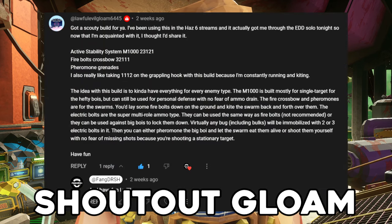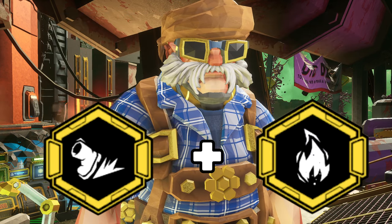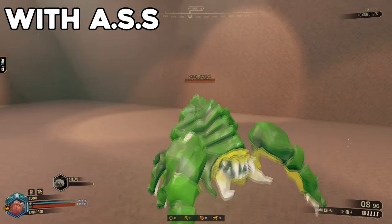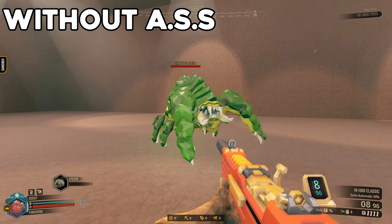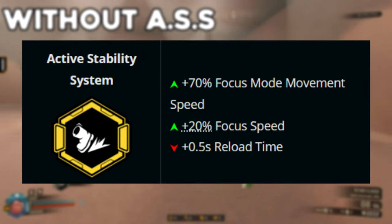This build was recommended to me, and it's a powerful one. Active Stability System and Fire Bolts. What Active Stability does is allow you to move faster while holding down focus shots, letting you kite around more while lining up that perfect shot, and you can zoom in faster as well, with the downside of less reload speed.